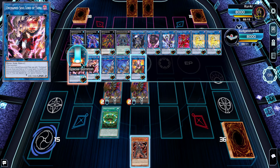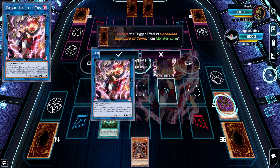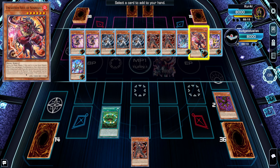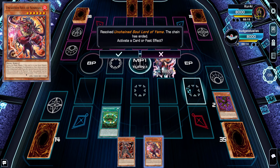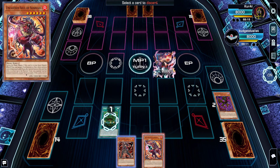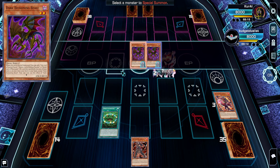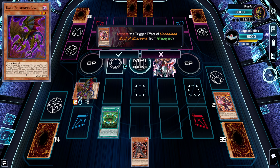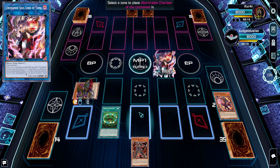So we can summon the second copy of Dark Beckoning Beast for free, giving us two Fiend monsters on the field. We go into Unchained Soul of Yammer — a welcome reprint — and it gives us a search. We search for Chavara, also known as Clifford the Big Red Dog, and add it to our hand. Then we activate Opening of the Spirit Gates again, discarding Chavara to special summon one of our Dark Beckoning Beasts. Since Chavara was sent to the graveyard, its effect triggers and lets us set Chamber to the Fifth.